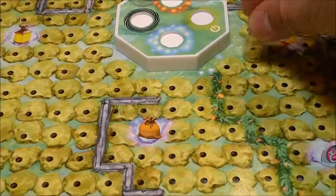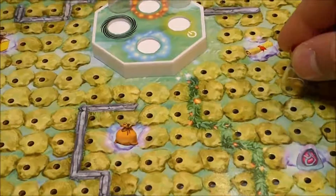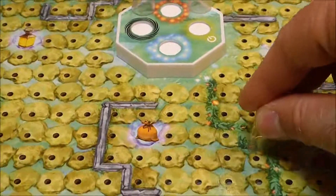The player can move the figures up to 5 pass spaces vertically or horizontally. It's not possible to move over hedges and walls.